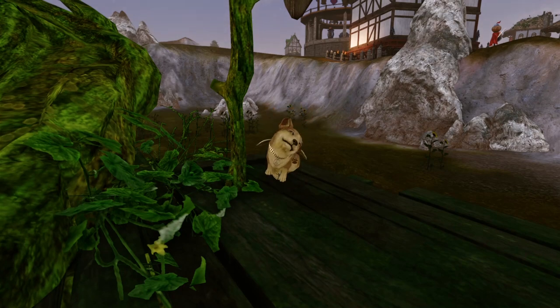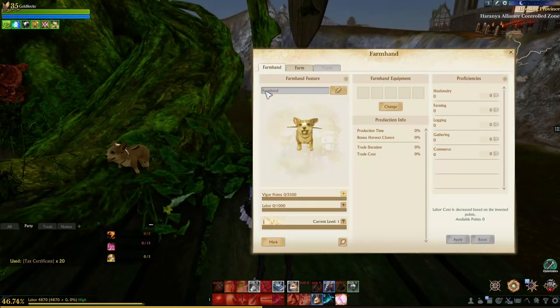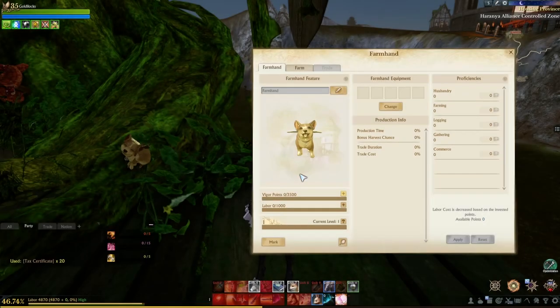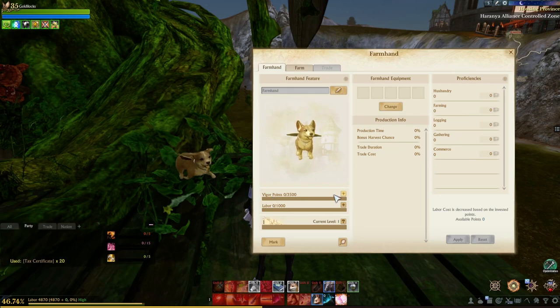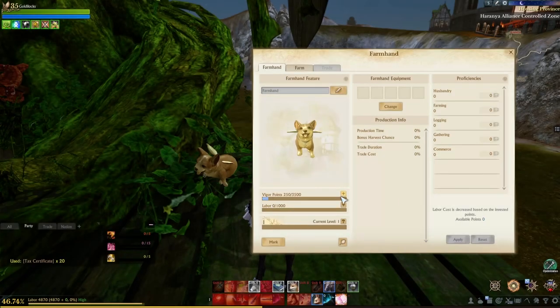This is the default farmhand you will get upon activating it. To access the farmhand menu, you'll need to be on your house plot and press Shift+H. You can change the farmhand's name. The farmhand takes vigor points, which you can transfer the first initial amount two times, and then you can replenish this through the marketplace, which I will show you how to get to in a moment.